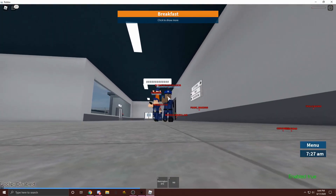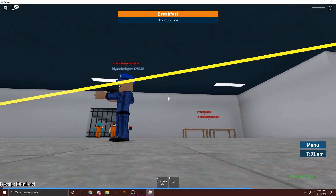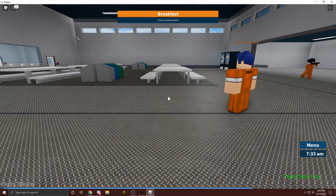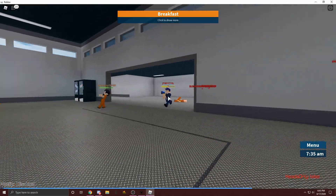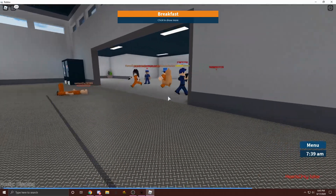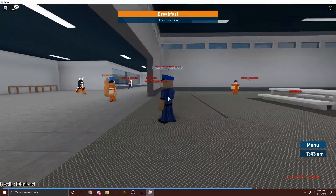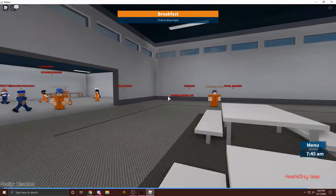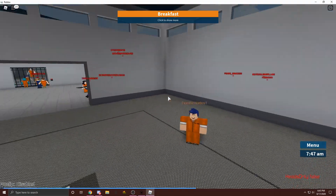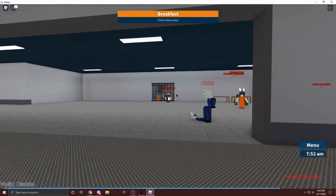As you can see, it just locks my cursor onto their head. And actually, I'll show you here — if I turn heads only off, it'll lock onto their torso. So if you're in a game like Strucid or Arsenal and you don't want to be seen like you're only getting headshots, because then everyone's just going to know that you're using aimbot, just turn it onto this and it'll lock onto their torso.